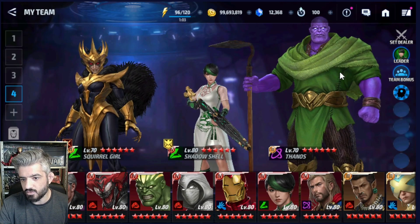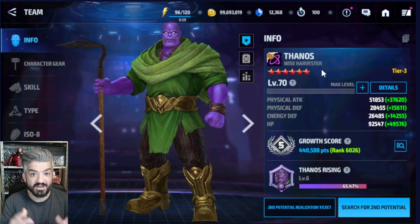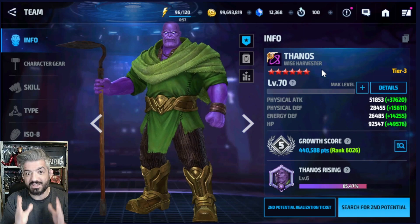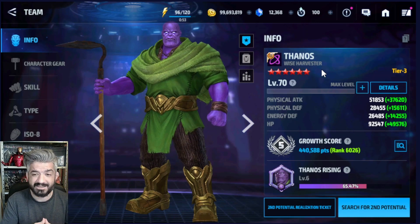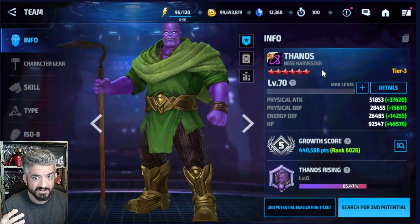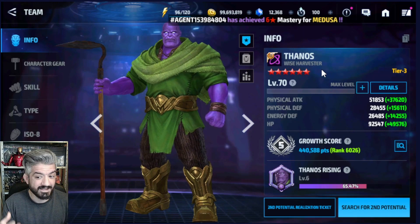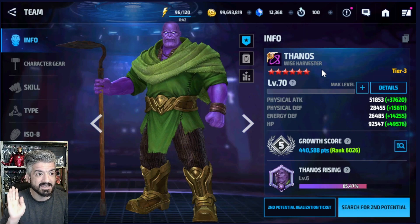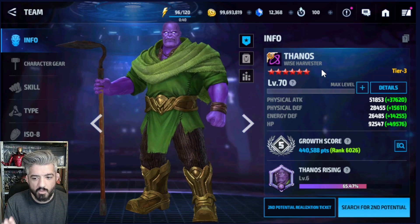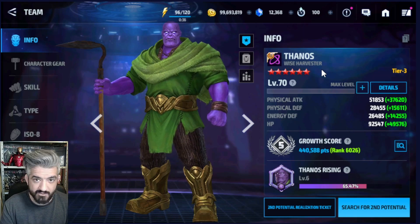I wish I could do some content for Thanos because he is the new uniform and everyone is waiting for that, but as you can see I'm stacked at 65% of potentials and it's day eight. In eight days I managed to have the minimum — well, it's seven days actually, so the minimum would be 56%, but I have 65%, so I was lucky.